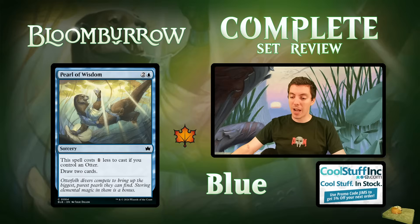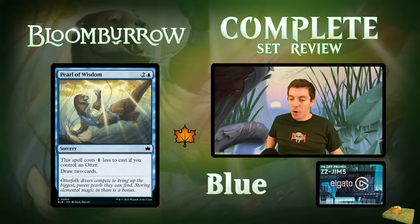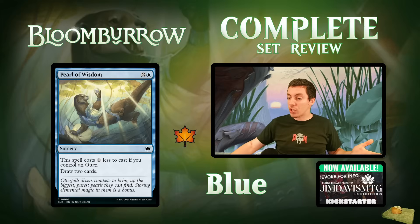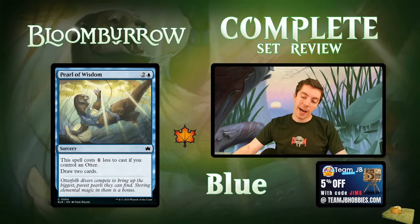Pearl of Wisdom: divination with a cost reduction — draw two for two if you control an otter, otherwise draw two for three. The problem is there just aren't that many otters in the set — a cursory glance suggests around three commons. It'll be hard to reliably cast this for two mana. When it costs two, it's great; when it costs three in limited, it's not good. Overall mostly going to be limited filler or an archetype-specific card. Less exciting than it looks.